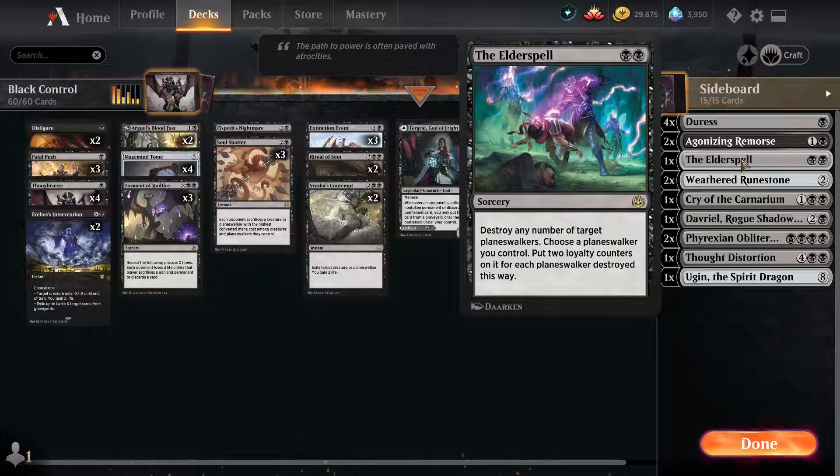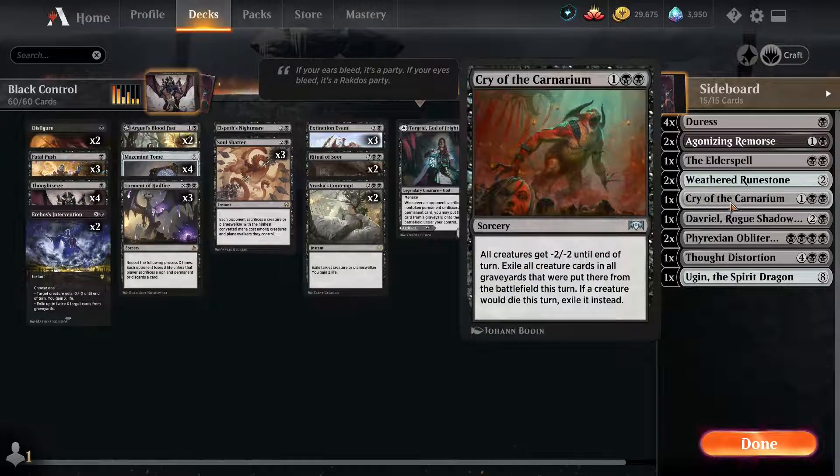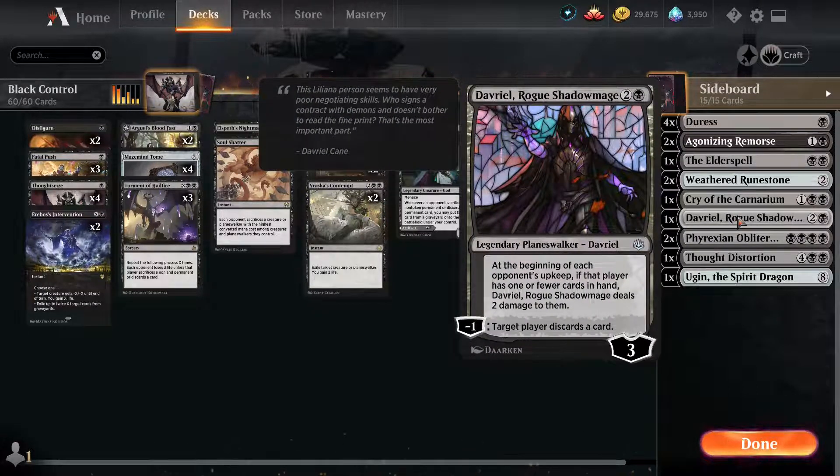The Elderspell is for against planeswalkers. Two Weathered Runestone against Goblins or anything else that tries to put stuff from the graveyard or library onto the battlefield. Cry of the Carnarium for removing small creatures against an aggro matchup — we can pull out Ritual Soot and put in Cry of the Carnarium or Soul Shatter. Davriel Rogue Shadowmage punishes our opponent in the long game — once they're out of cards, we just slowly deal damage to them over time.